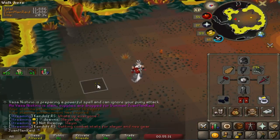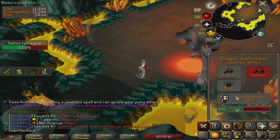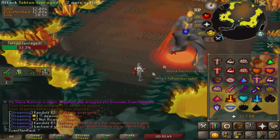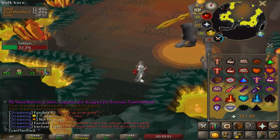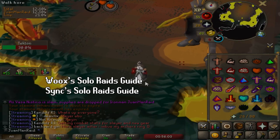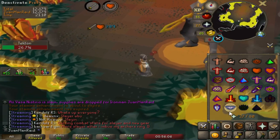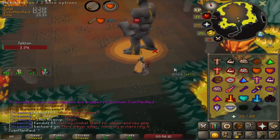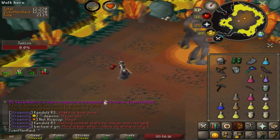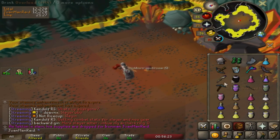The method I'm using to fight Tekton is the flinching method, or sidestep method — dodging the attack and immediately attacking the boss as soon as he finishes, all in a 1.8-second cycle. You can learn more in Wux's or Sing's Sol Raid Guide. My best weapon right now is either a Warhammer for the flinch or kiting with the Samarkian and Hasta. It wasn't too bad — I killed the boss within about 3 minutes. The 30% defense nerf helped tremendously, and I'm glad I can kill Tekton in 5 minutes or less.